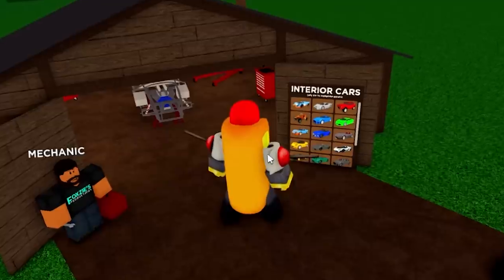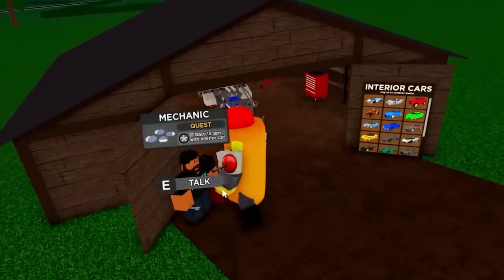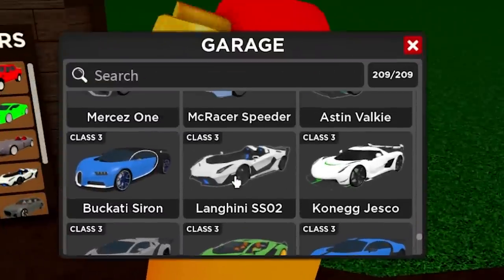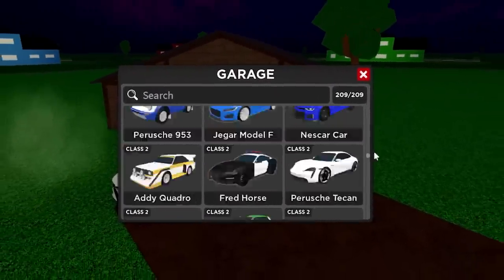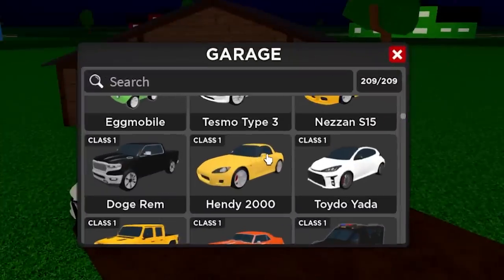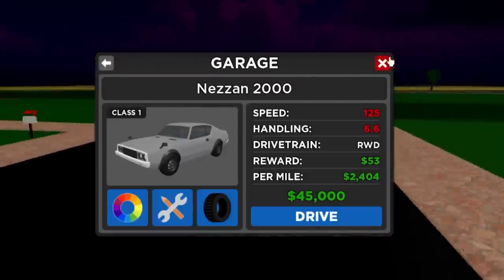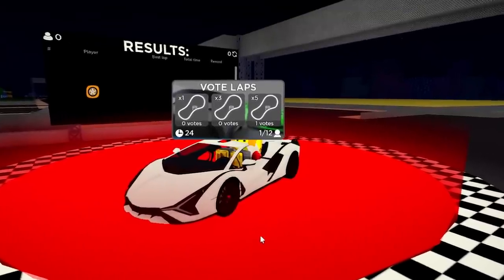These challenges are themed around interior cars, so there will be a few where you have to do laps around the circuit or race in an interior car. Quest: race 15 laps with an interior car. The fastest interior car is the C-arm 238 - that's your fastest option. If you're just starting out, your cheapest option is the Nissan 2000 at 45 grand.